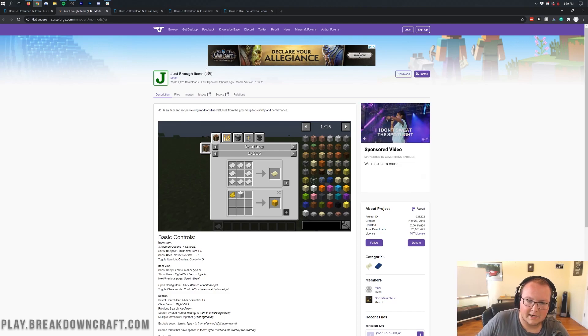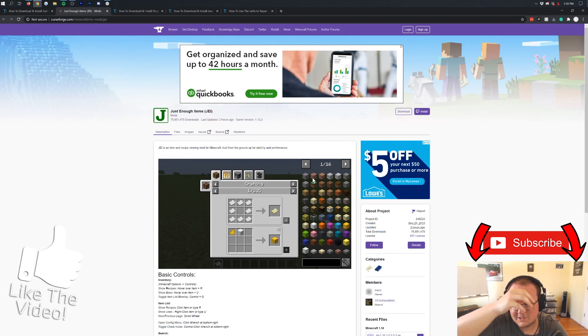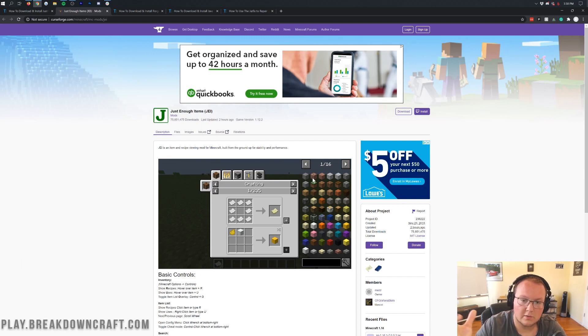This mod will allow you to see everything in Minecraft as far as blocks go and see what the recipes are by clicking on them. For example, you can click on glass and it'll say to make glass, put sand in a furnace. It's really helpful whenever you want to figure out a crafting recipe, especially for mods. If you're running mods like Iron Chest or Tinker's Construct, JEI works with them so you can click on any item and it'll tell you exactly how to make it.